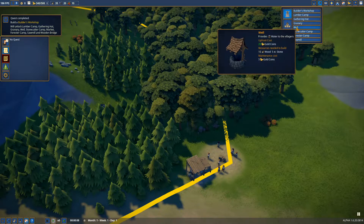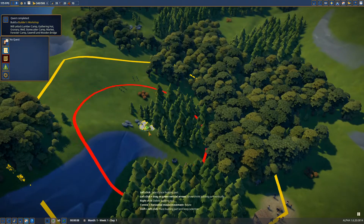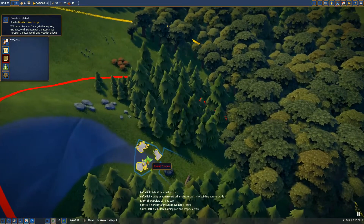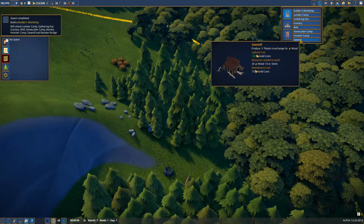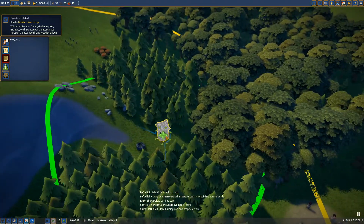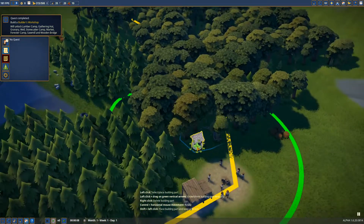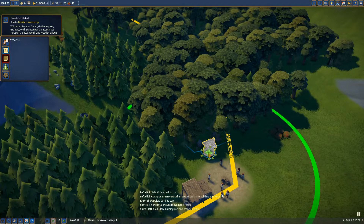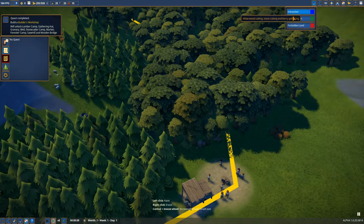We still have enough resources. We need stone for the well, so let's go ahead and get a stonecutter camp. I think right here is a good spot. That's for planks — we don't need that quite yet. I'm going to go ahead and build the well also, down in this area. Looks good. Let's play.